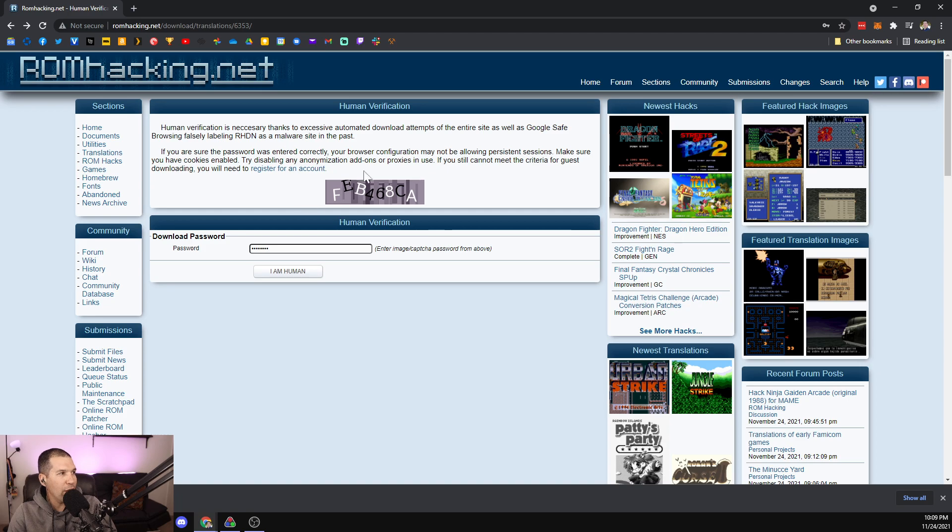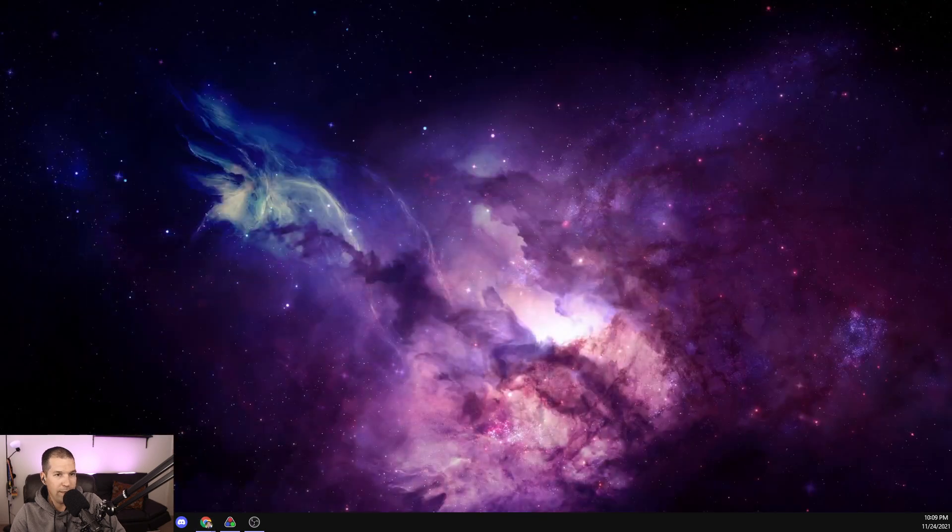Fushigi no Yume no Alice - okay. First you've got to download the file off of romhacking.net and then you're going to patch it with your PC Engine file. So the way this works is I'm going to unzip this, put it on the desktop so you can easily see it. There's the patch file. I've already got the PC Engine file and I'm going to make a quick copy of it so it doesn't copy over the one I already have - PC Engine Fushigi no Yume no Alice.